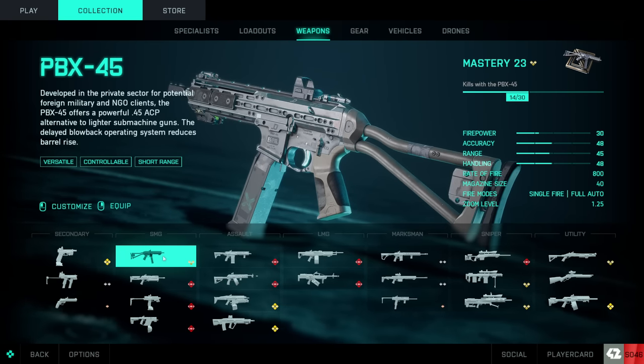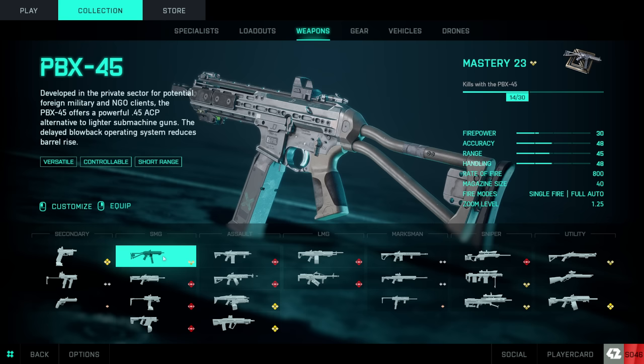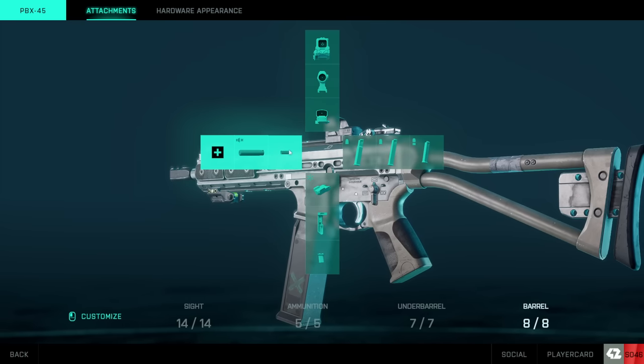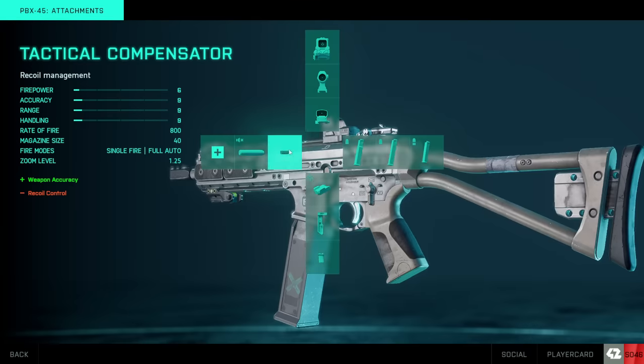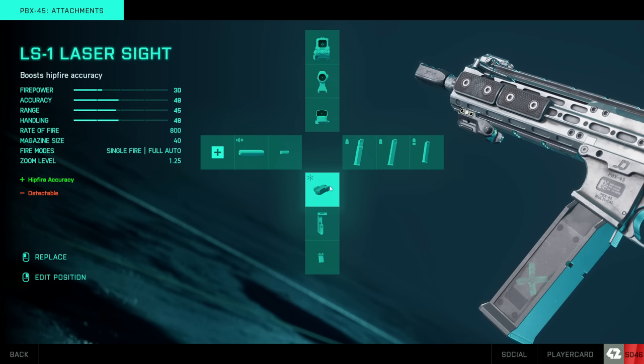The SMGs are interesting after this attachment update because they're not necessarily effective or need to be effective at mid to long range. So you can do some really interesting attachment combinations — you can just put the tactical compensator on an SMG as well to increase its accuracy, as well as have better hipfire. You can basically just have a more accurate weapon in every regard, no matter what.